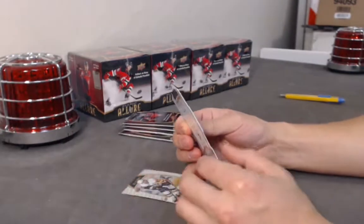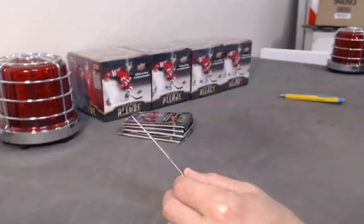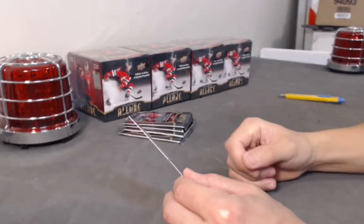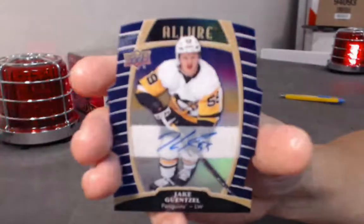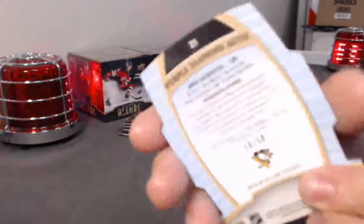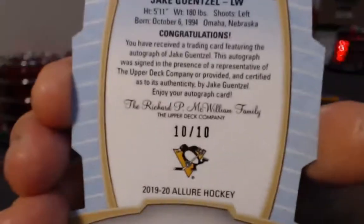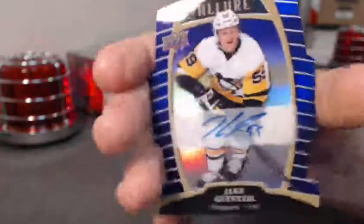No, not that one — that's a base. That's a Crosby base, let me get rid of that. Make sure you guys see that. We have number 59 — Jake Gunso. Gunso with the low auto purple diamond — boom.